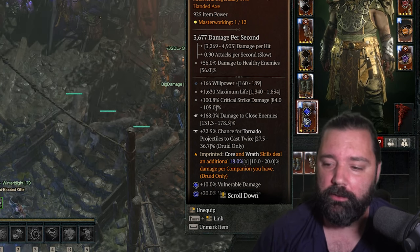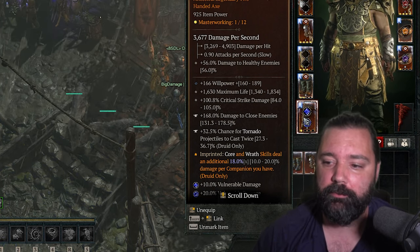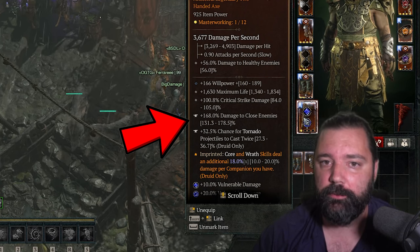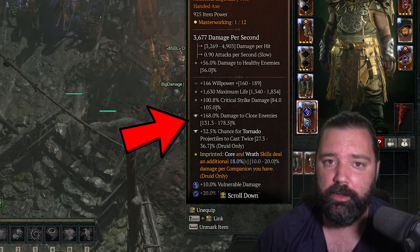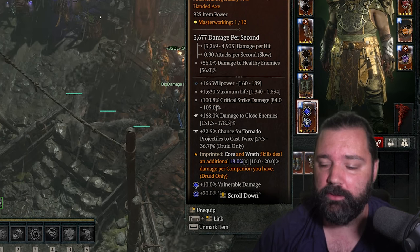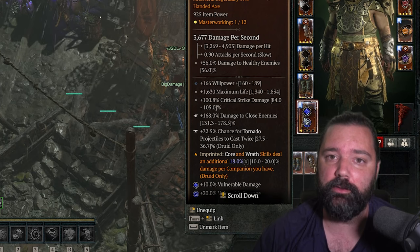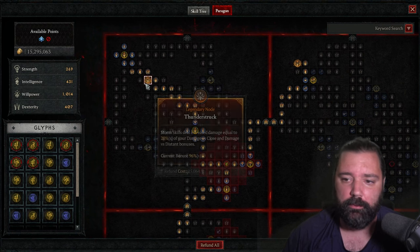If you take a look at this weapon that I have, it gives 168 increased damage to close enemies. Now if we upgrade that by five percent per tier, let's make some easy math and say that's about 7.5 percent additional damage to close enemies every upgrade.